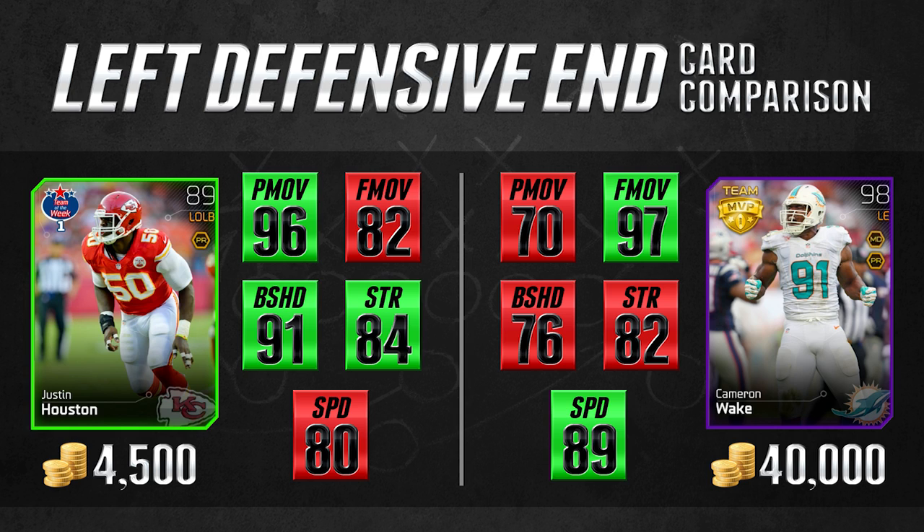They're also pretty much the same at strength, which is an important statistic for the pass rush. The Cameron Wake card is actually nine speed faster than the Justin Houston card, so when he does break through the offensive line he's able to get to the quarterback a little bit faster. However, the major difference I noticed is that the Justin Houston card has 91 block shed while Cameron Wake only has 76 block shed. For a 98 overall left end, that is pathetic. 76 block shed is just terrible, and the Justin Houston card with 91 makes him an overall very good pass rusher.